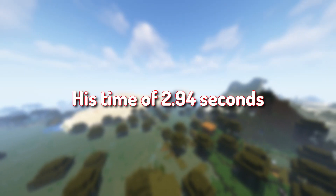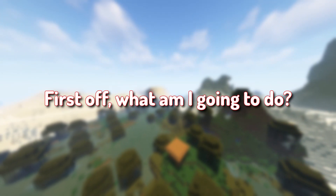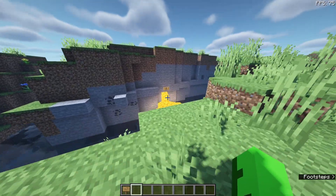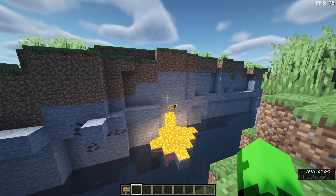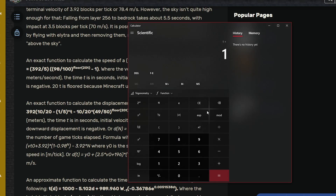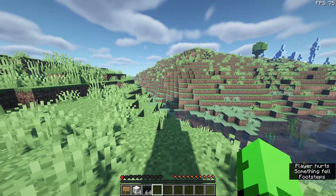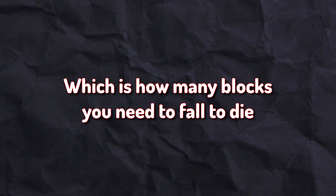His time of 2.94 seconds is impressive, but how much could I bring it down by? I can't use lava because it won't be quick enough. Gravity. So by using my amazing math skills — and too long rather than physics — I gave up calculating the perfect run. But I knew it takes less than 2.94 seconds to fall through 3.5 blocks, which is how many blocks you need to fall to die. I just need to prove it.